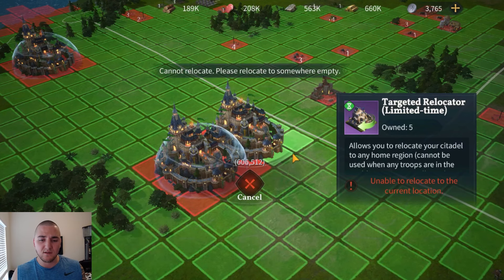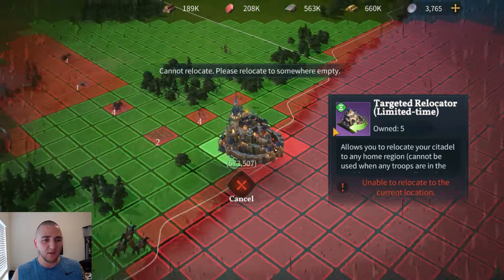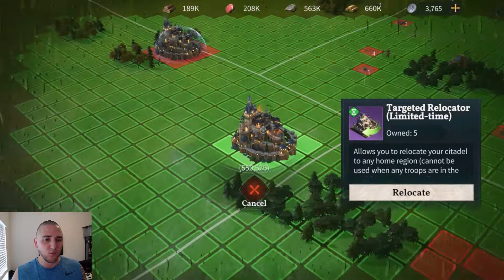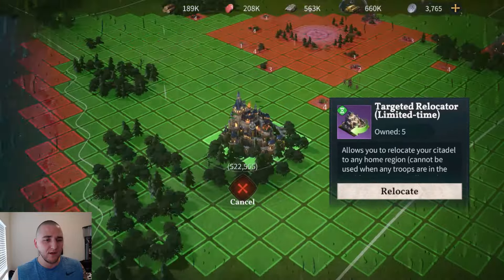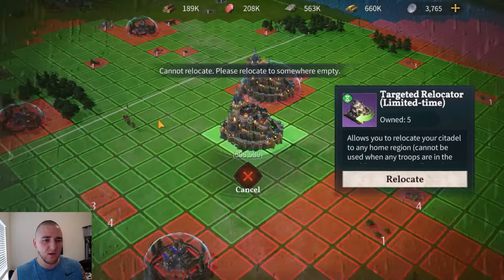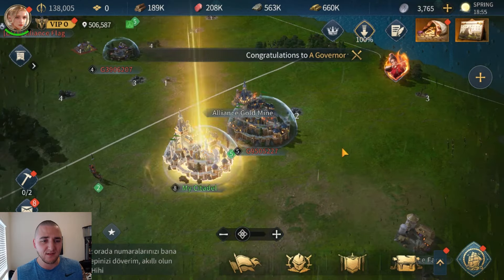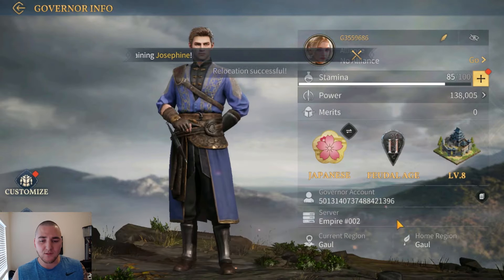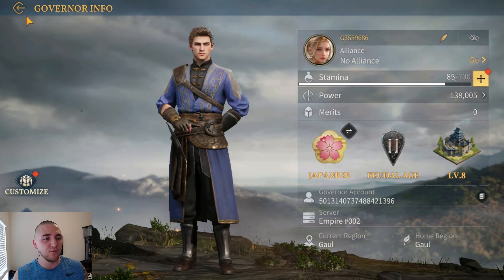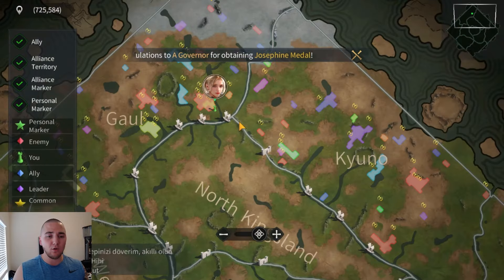So we're going to go ahead and use this. I'm going to zoom out a little bit and find where I'm going to go. We're going to move this way quite a bit — this looks like a good direction. And we're going to transfer right here because I just want to kill this guy. I don't know who he is, but he looks like he should be killed. Now I have teleported to this area. Before, I was in the Kion region. Now I'm in the Gaul region. I have moved to a different location on the map and changed regions entirely.